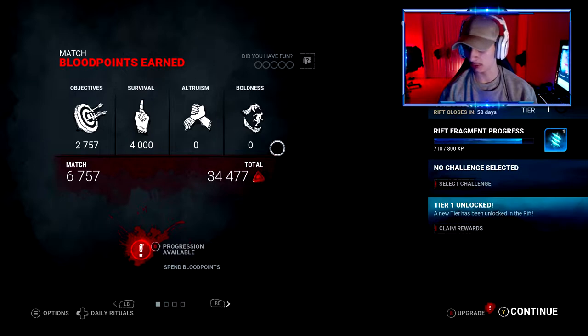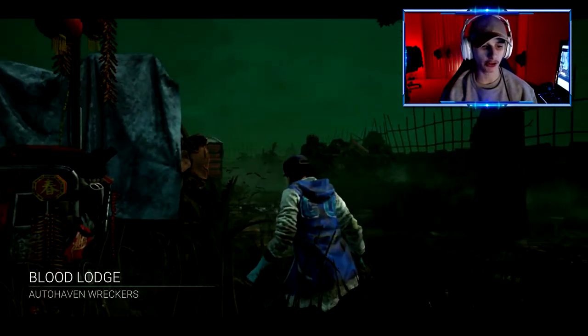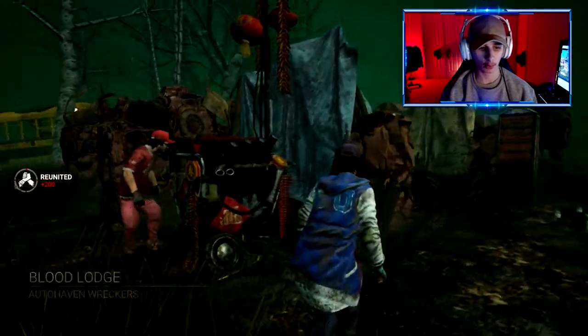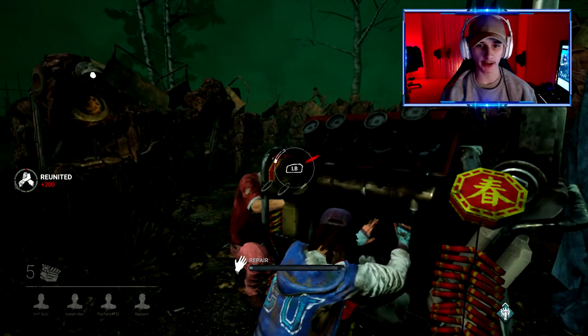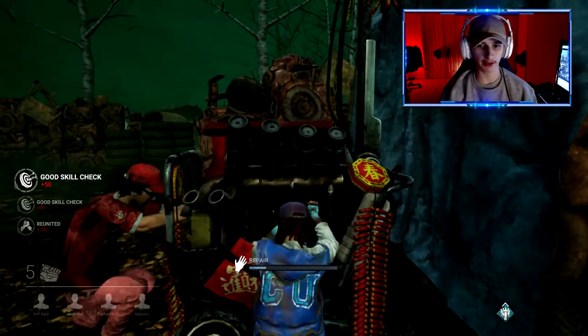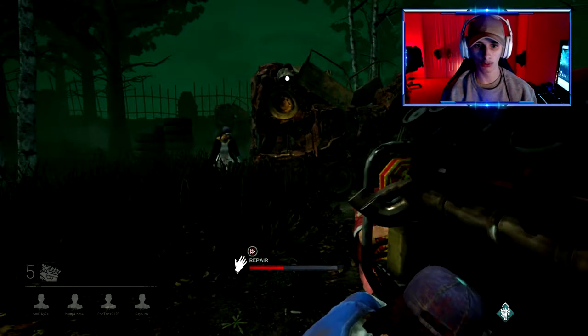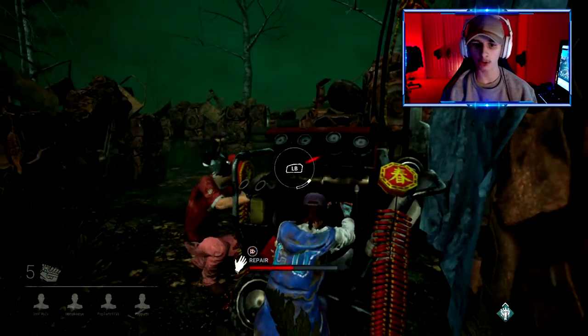Rift fragment progression — what is that? I don't know what any of this stuff means. The only thing I know is the ranks — the 5 and the 19. I don't know which rank is which, but let's continue. I probably should check out upgrades but I'm not going to. Alright guys, here we go — game number 2, Blood Lodge Auto Haven Wreckers. We spawned by the squad. I almost just messed that up. Hopefully my squad is a good squad.